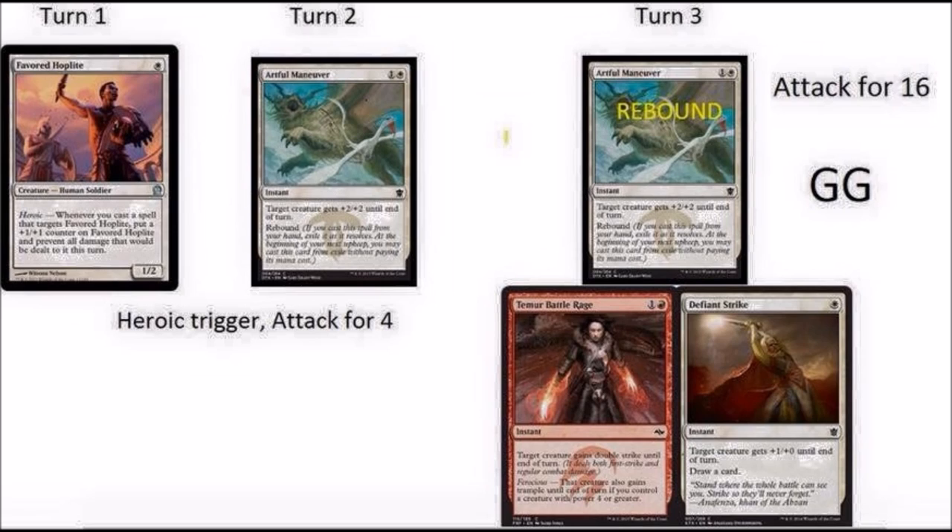Turn one, Favored Hoplite, which is a card that you would play in the heroic deck anyway. And turn two, you would play the new Aerial Maneuver. Aerial Maneuver and these rebound cards are extremely good with heroic cards because you get the heroic trigger twice.